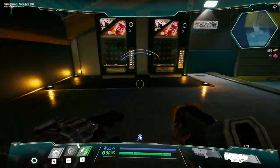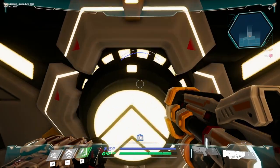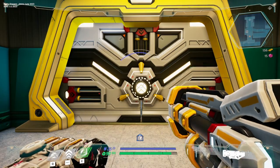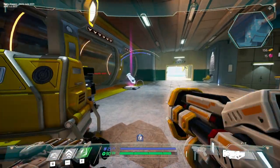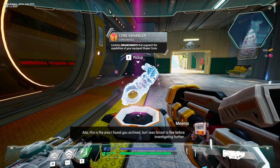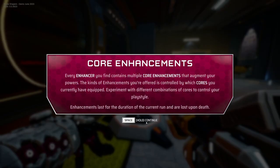I like how our main character is very vocal — not vocal in the annoying, quippy protagonist sense. I know that's become almost like a faux pas now. Quippy characters are no longer fun. Core Enhancer — contains enhancements that augment the capabilities of your equipped shaper cores. Every enhancer you find contains multiple core enhancements that augment your powers. The kind of enhancements you're offered is controlled by which cores you currently have equipped.